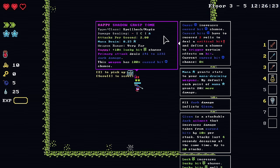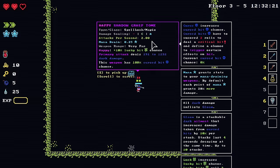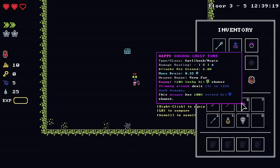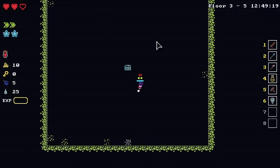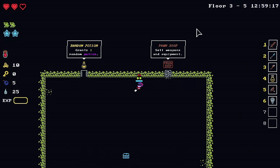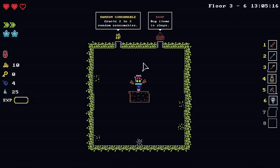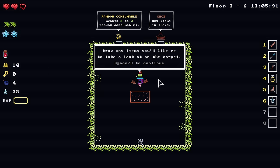Gloom is a stackable dark ailment that increases damage taken from cursed hits. That's a horrible attack animation though. There's a shop — sell weapons and equipment. I need to bomb my way in. Let's sell some stuff. Welcome to Lucian's Pawn Shop — drop any items you like on the carpet. Let's get rid of the sword. Take some gold for the sword, and sell the apprentice wand for seven gold.